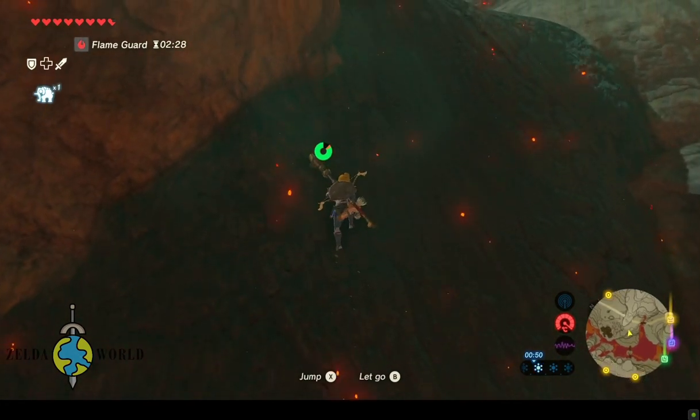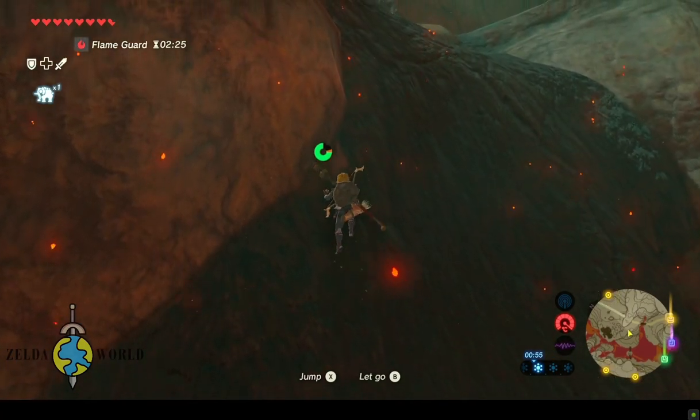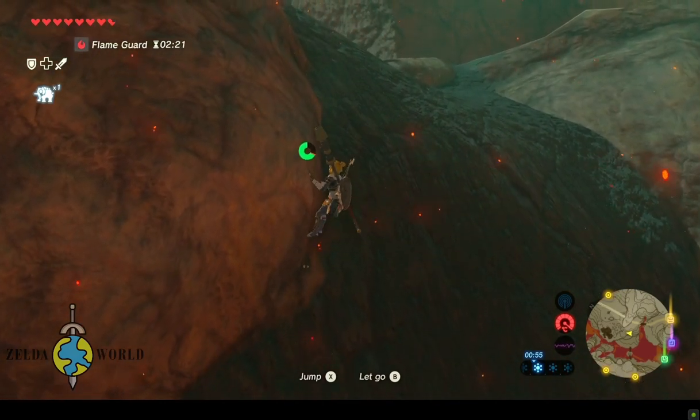If you need to rest and regain stamina while climbing, you can press the Y button to sit down and wait for it to recover. This is important, as you don't want to run out of stamina and fall off the cliff.